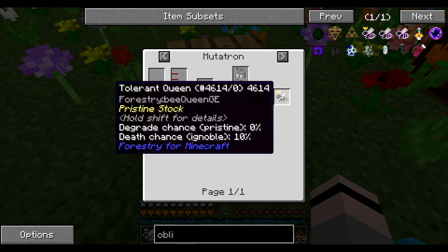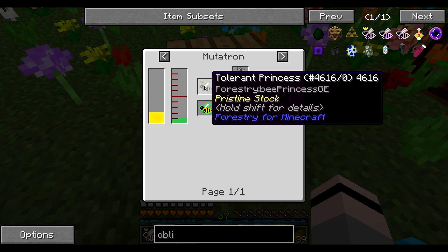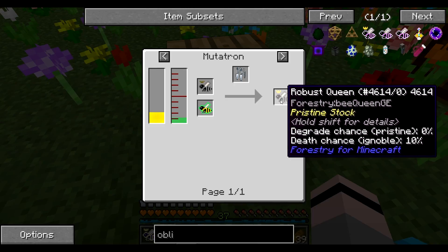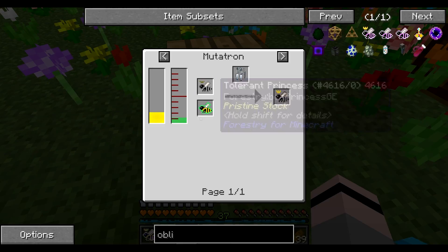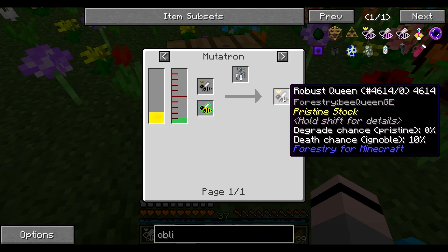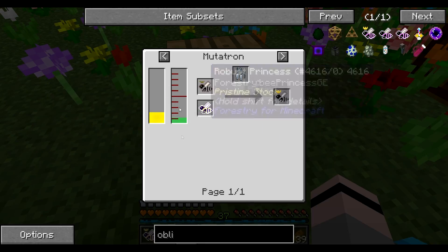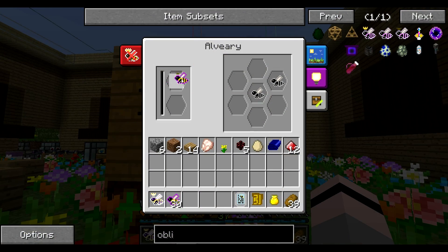I wanna get a purebred one of these. Then I will breed it to 100%, and then we will use the offspring — the drones — to make the robust queen. I'll make two tolerant princesses. One will be our pristine 100% purebred, and then the other one I will use to make the robust, which I will then use to make the resilient, and then we will use to make the lapis. So we're gonna have quite a few extra bees, which is gonna be fine.